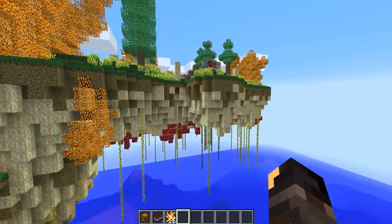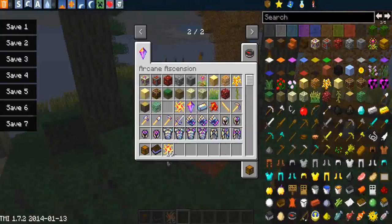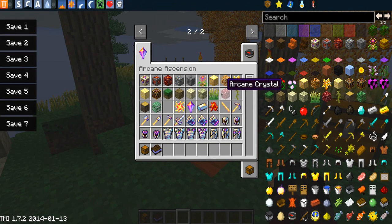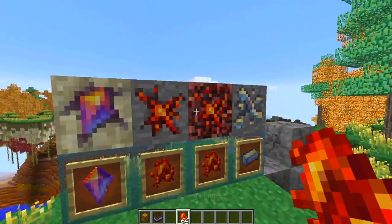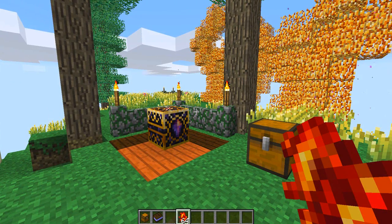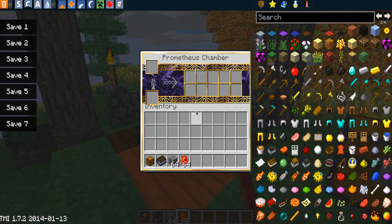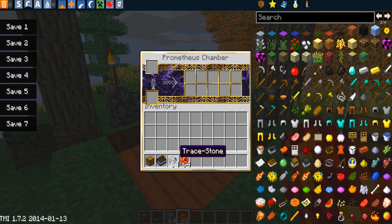These are highly volatile, so be very careful what you do with them, but they are very useful in this mod, especially for making the Prometheus Chamber. What can you do with it? Essentially you don't fuel it with coal — you fuel it with Prometheum Ember, which is one of the two ores here. It's a really good coal substitute and actually lasts longer than coal. This thing is very cool because you can use the brand new trace stone to gain different random ores found within it.